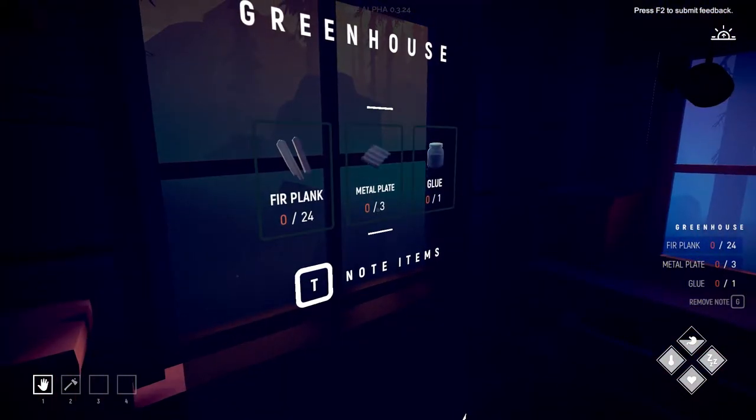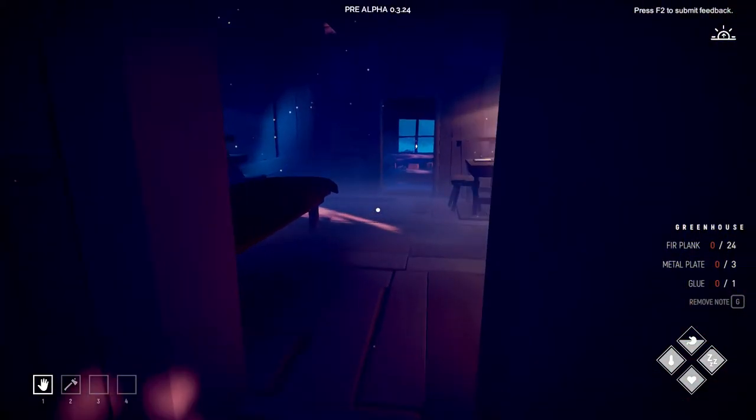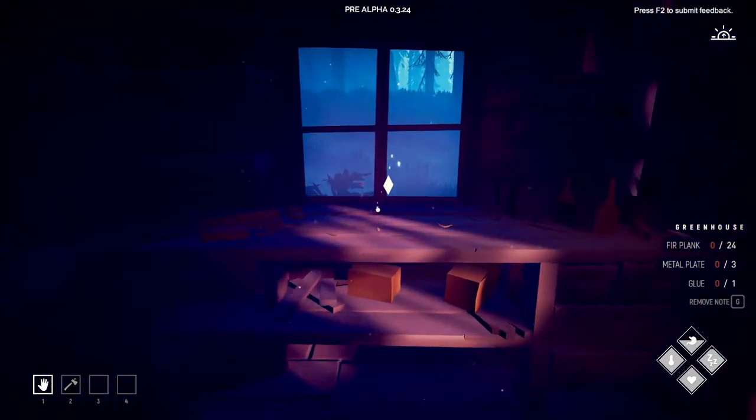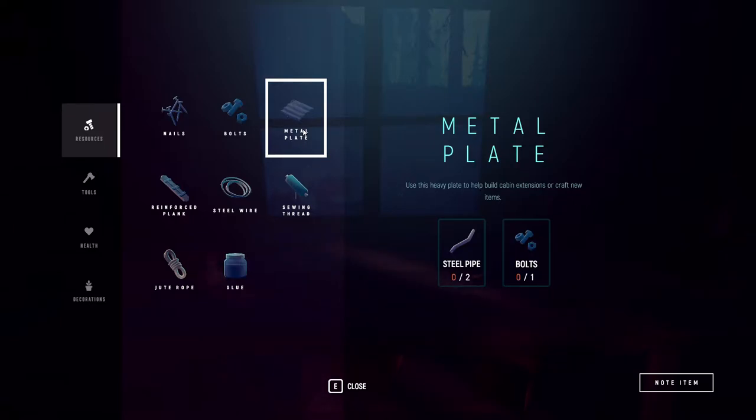We also looked for supplies for the metal plates. The metal plates need two pipes and one bolt each, and we need three. So we need six pipes and three bolts.